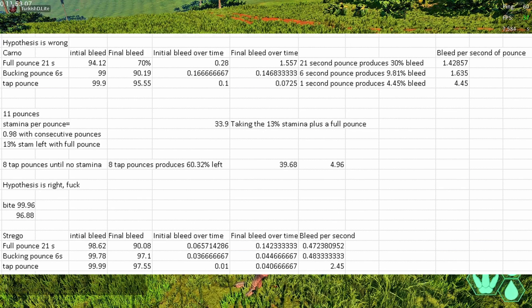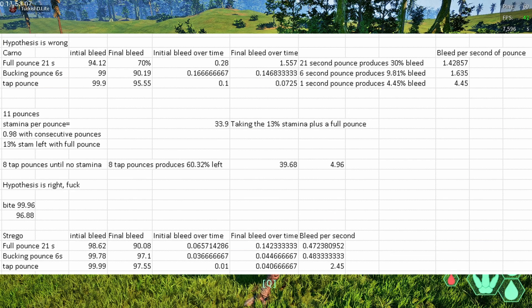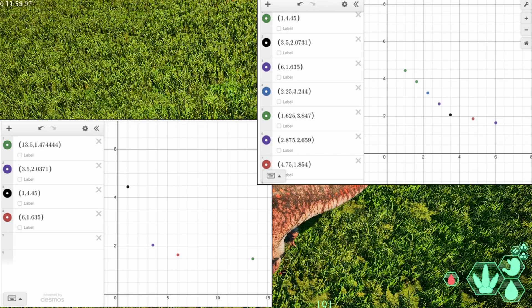It takes about 22 pounces to kill a Kano, plus one bite to finish off. In actuality this number is less because the Kano is going to be running around and dropping that bleed faster. Thanks to the help of Kami, we were able to look at the graphs shown on screen. You can see a line showing exponential decay. Within the first two seconds, you've basically lost a lot of your efficiency. Two seconds is the recommended pounce duration because you get the best of both worlds - the very efficient initial pounce and then the slightly more damaging bleed over time. So you get really good value, which means it probably takes about 10 tap pounces to kill a Kano.